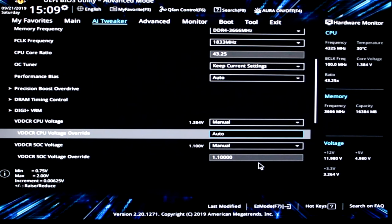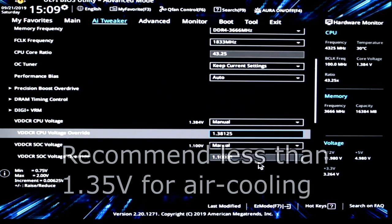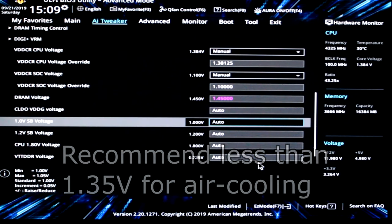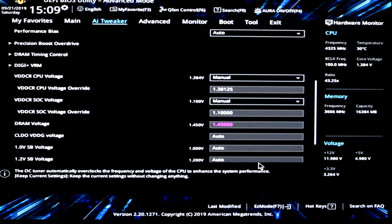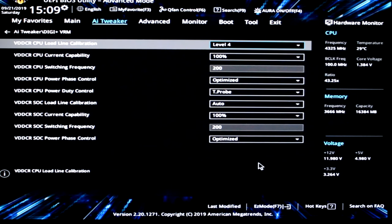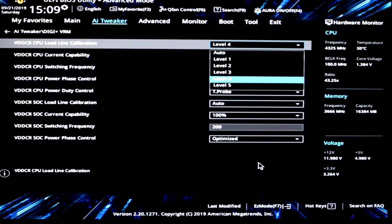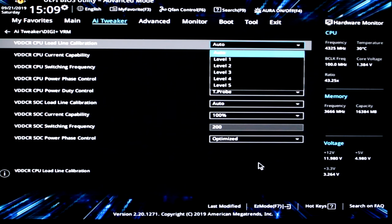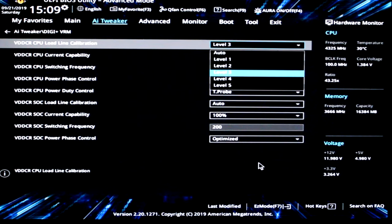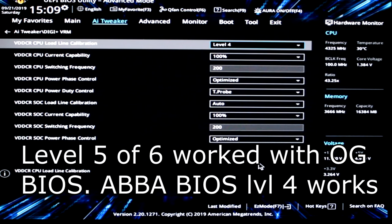Then go over to your VDDCR CPU voltage and change it to manual, and punch in 1.35V. I can do 1.38V, but 1.35V is the max for stable 24/7 that a lot of people recommend, so I'd just stick with that for now. Then go over to your Digi+ VRM and change it from auto — start at either level 2 or 3, then work your way up until you get a flat voltage in Windows.